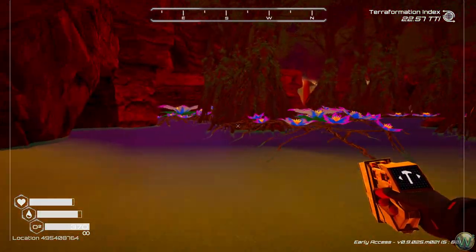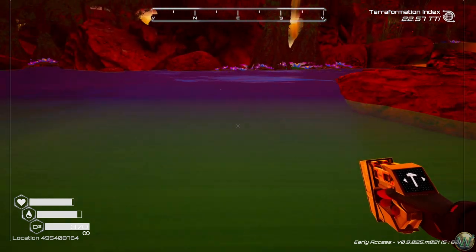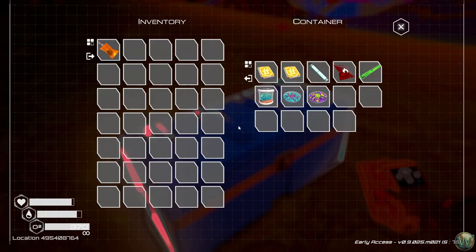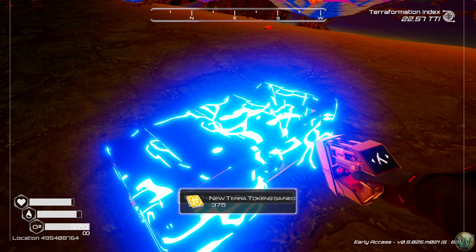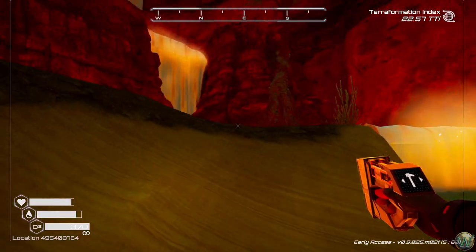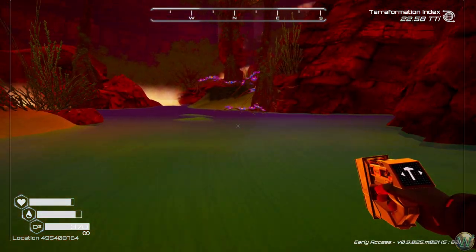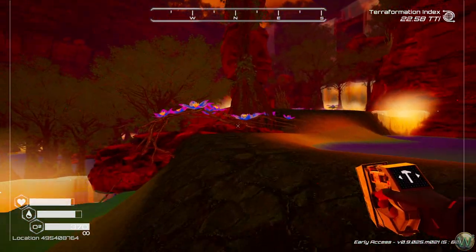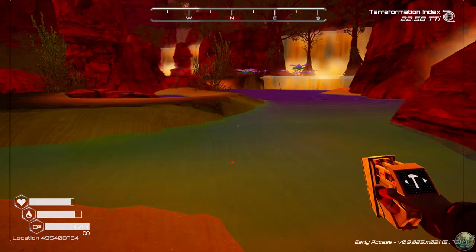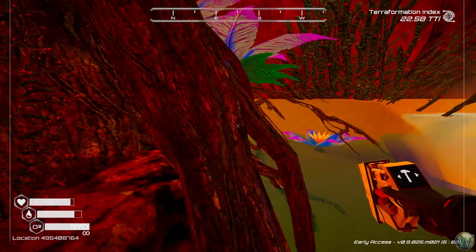There's some cool-looking little flowers and stuff over here. We can fly — that's good. Is there anything under water? Well, it's water but not very deep. Wow, this is... I see a chest here. Good — terra tokens, one thousand and five hundred. Good. These areas aren't that big, which is good, because otherwise you would get lost. They at least should have some loot — chests and things in here.